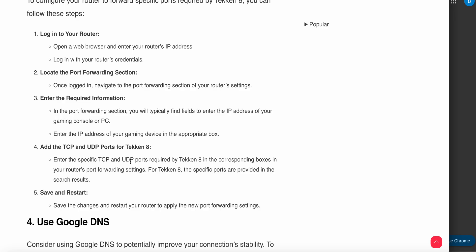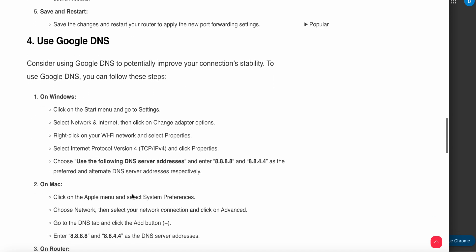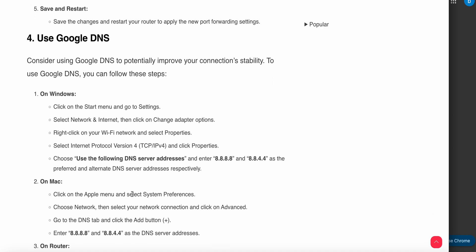Another option is to use Google DNS, which can potentially improve your connection stability. If you are using Windows, click on the Start menu, go to Settings, select Network and Internet, then click on Change Adapter Options. Right-click on your Wi-Fi network, select Properties, choose Internet Protocol Version 4, select Properties, choose 'Use the following DNS server', and enter 8.8.8.8 as the preferred and 8.8.4.4 as the alternate DNS server.